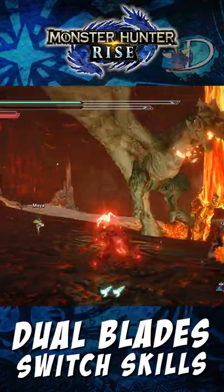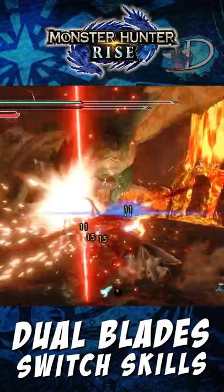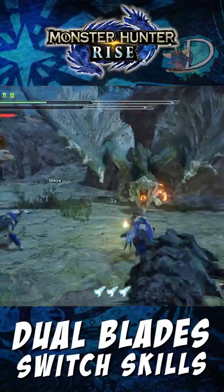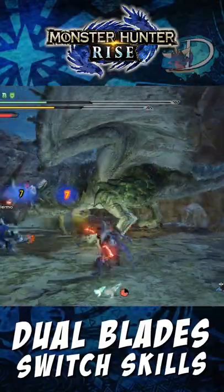Finally, you have Piercing Bind or Tower Vault. Piercing Bind causes your hunter to drive a stake into a monster, after which damage you deal will be transferred to that stake, which will then explode dealing additional damage. Tower Vault is an evasion move with high invincibility frames that leaps you into the air, allowing you to perform aerial attacks.